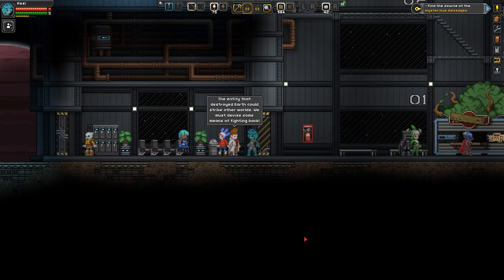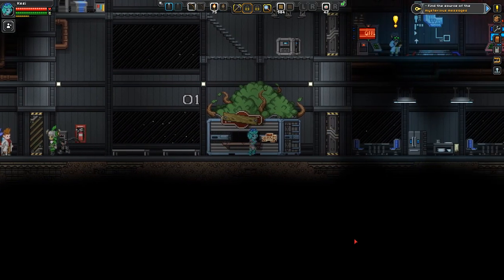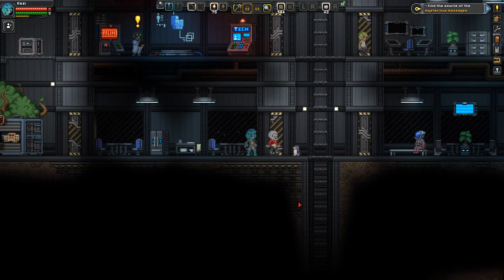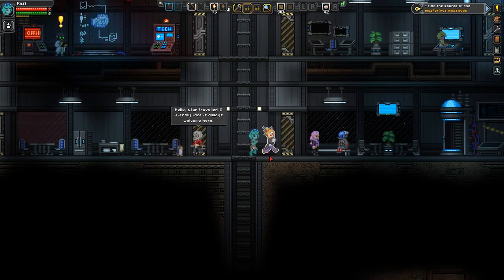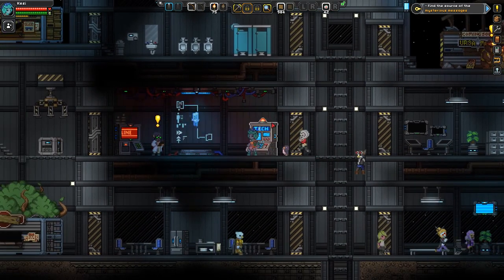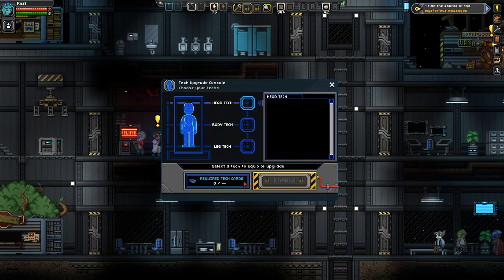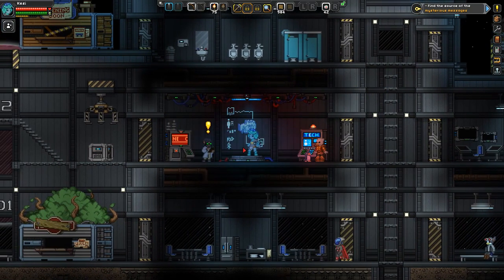'The entity that destroyed Earth could strike other worlds - we must devise a plan to strike back.' This is so cool, I've never been here! I think I know where I'm supposed to go. This person's really in love with this penguin. 'Hello space traveler, a friendly face is always welcome here.' I've never been here because I've never had the chance. There's some tech right over here - we can have tech cards in order to make some tech. Select tech to upgrade or equip!